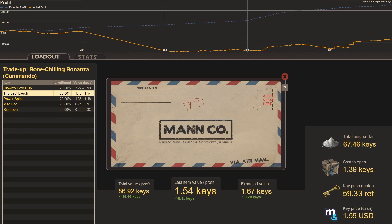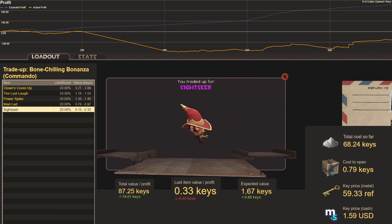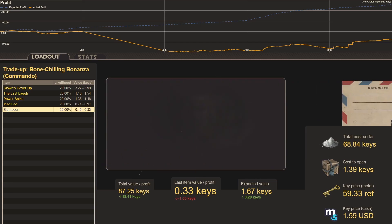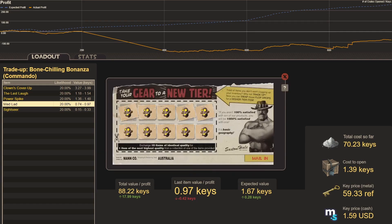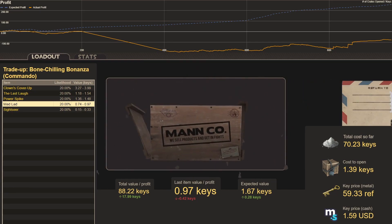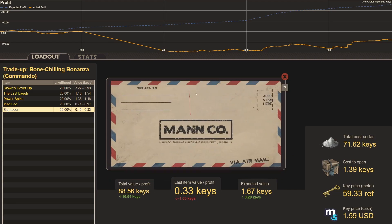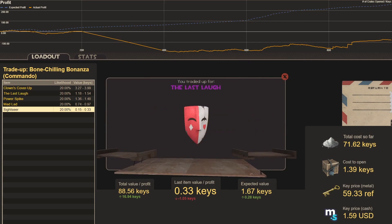Trade-up ninety-one: Sightseer — I want my ten Dead Heats back, that's terrible. Trade-up ninety-two: Mad Lad. Trade-up ninety-three: another Sightseer — ouch. Trade-up ninety-four: The Last Laugh. Last of the Dead Heats; starting to break into the Jumping Gestures.